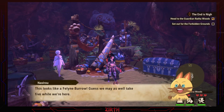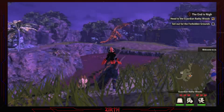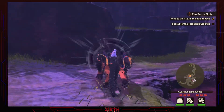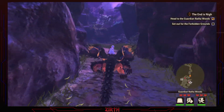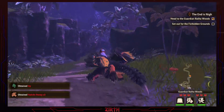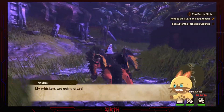This looks like a Felyne burrow — guess we may as well take a look while we're here. Anti-burn! Wow, what would I do without the anti-burn seriously. Brood Tigerx — wow, this area is something else and this is only low rank. After everything is done here we need to go high rank and get all the monsters on the monster paddy again.